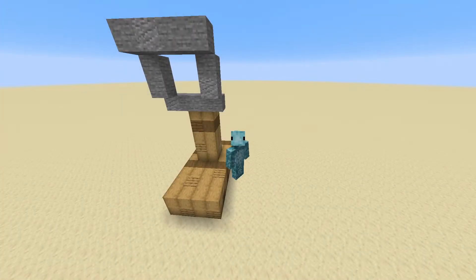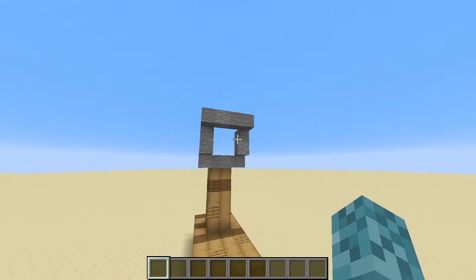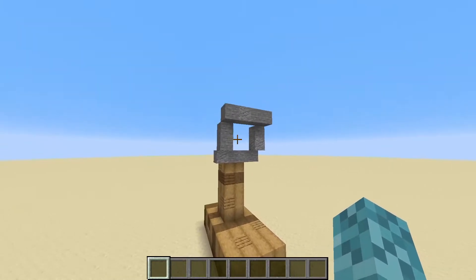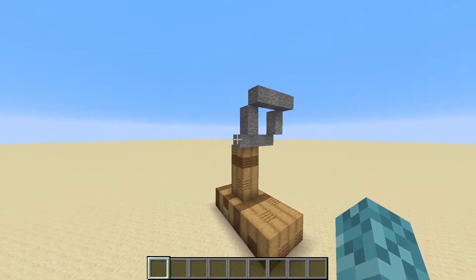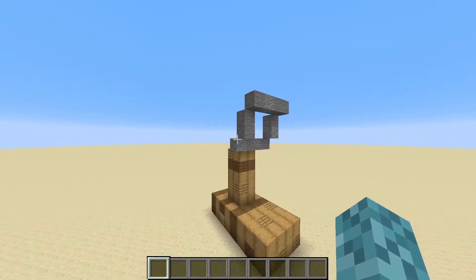Hello everybody, my name is Doomfish, and in today's video I'm going to be talking about everything there is to know about the tripwire hook in Minecraft. This is a mechanism that really isn't used too much, and basically all it is is a little hook that you can attach string to and attach to another hook that can detect when items, players, mobs, or some other entities cross that line. But there are some good uses for it, and I'm definitely going to be talking about those in this video.